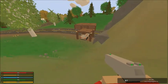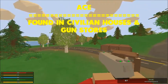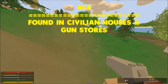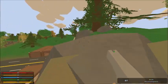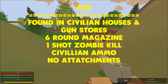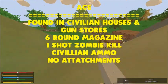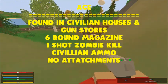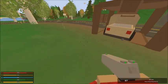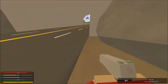Next up in our handgun section is the Ace. The Ace is usually found in civilian locations, basically just like the Colt — civilian houses and civilian places. It has a six round magazine and deals a lot of damage, so it's a one shot kill in the head for zombies. It uses civilian ammo, doesn't really have any attachments, and has two modes: semi and safety. It's a great gun that deals a lot of damage.